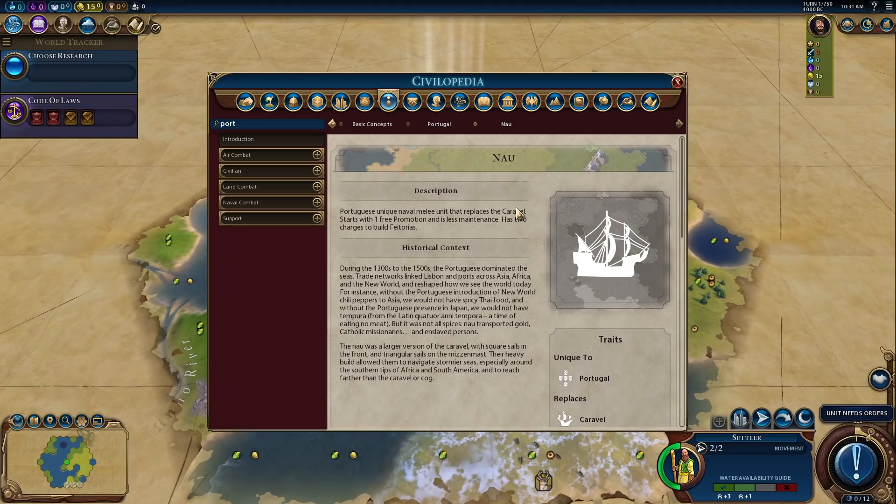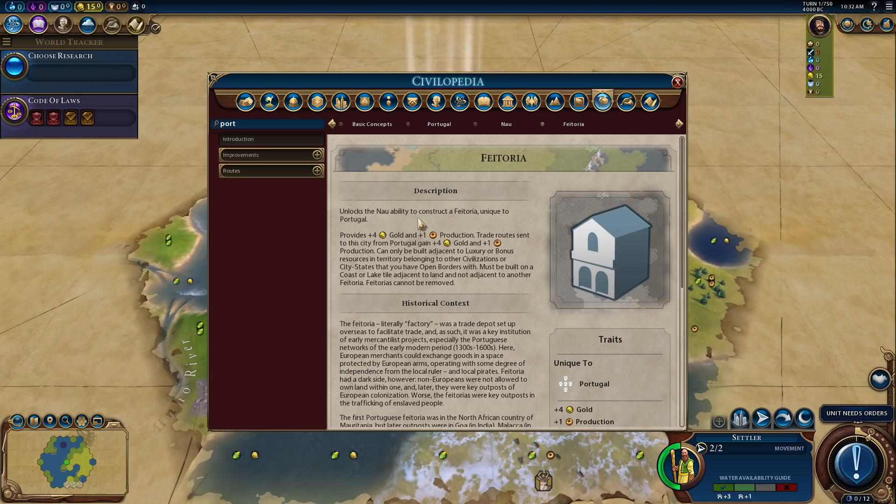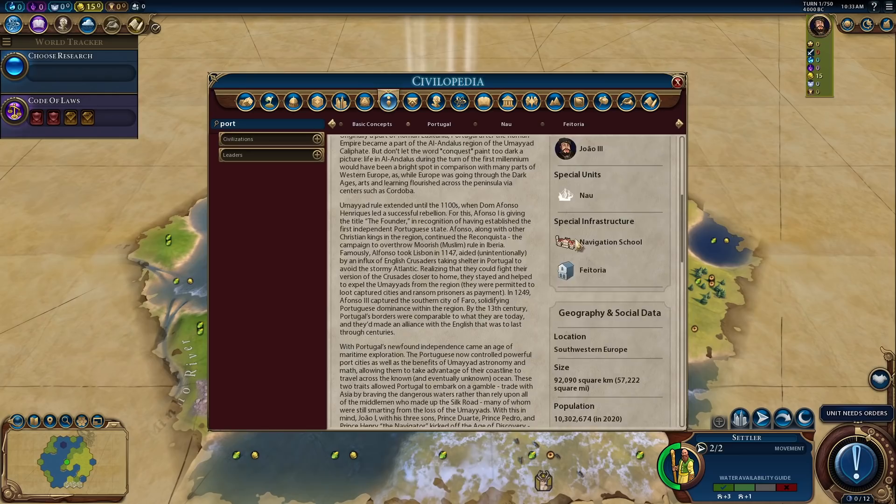We get the Nau over here, which replaces the caravel — gets a free promotion, less maintenance, all those things are cool. But one of the big things is that it has two charges to build Fatorias. The Fatoria is a special unique tile improvement — what's weird about this one is it's stuff we build in foreign territory. It provides plus four gold and plus one production. Trade routes sent to the city from Portugal gain plus four gold and plus one production. So we build tile improvements in other people's territory, and then when we trade with those cities, we get a ton more money and production — making super uber valuable trade routes.